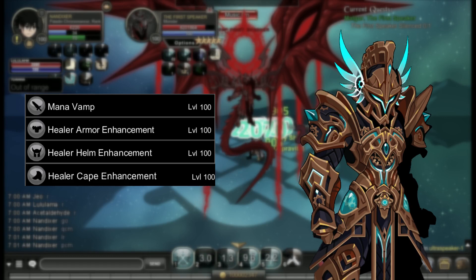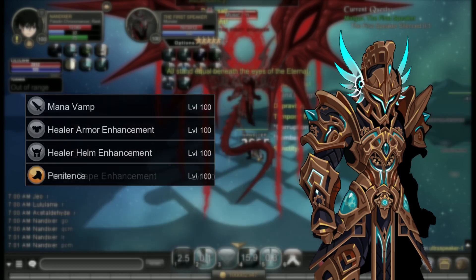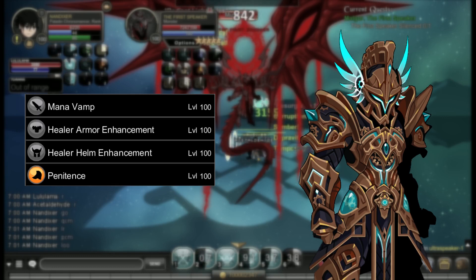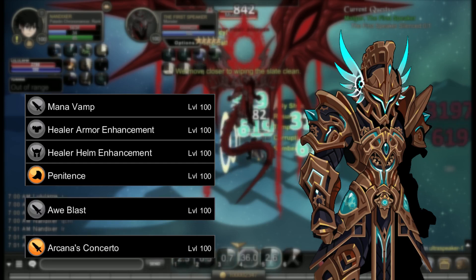Elysium doesn't work because your 3 skill doesn't target enemies. Considering the main use case of Paladin Chronomancer — Gruul bossing and Ultras — you almost always want to use Penitence, as that's what Paladin Chronomancer is good at. You might also consider Arcana and Allblast for the same reason.